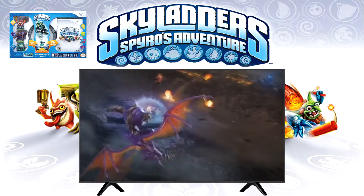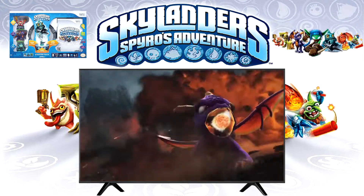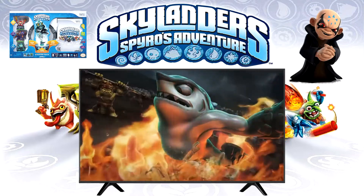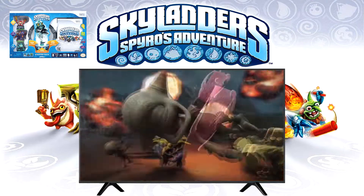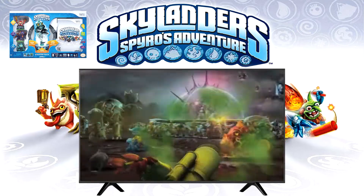The story behind Spyro's Adventure is that the player is the Portal Master, who can control over 30 different Skylander characters. In the game, we learn how the banished Dark Portal Master Chaos returns to the Skylands and destroys the Core of Light — the machine that repels the darkness. As the darkness takes over, the Skylanders characters drift farther away from their world, shrinking until they reach Earth, frozen as toy figures.